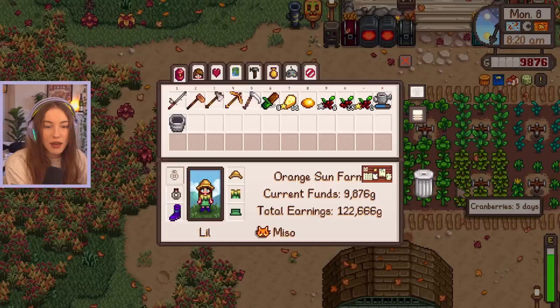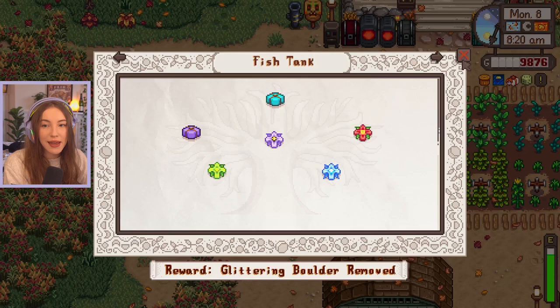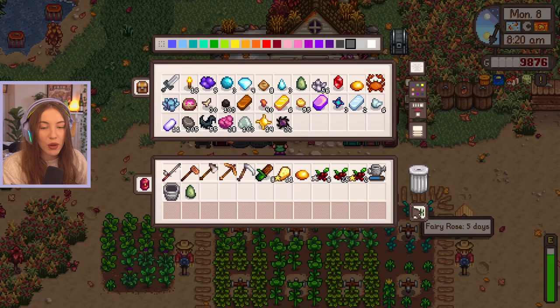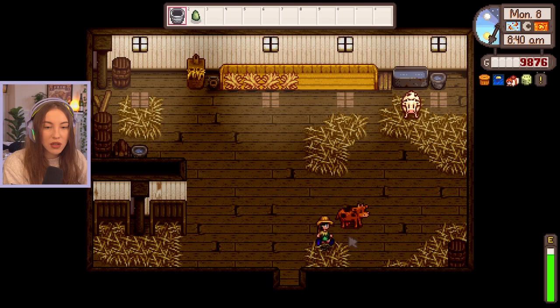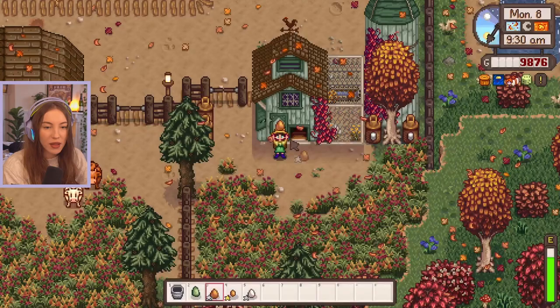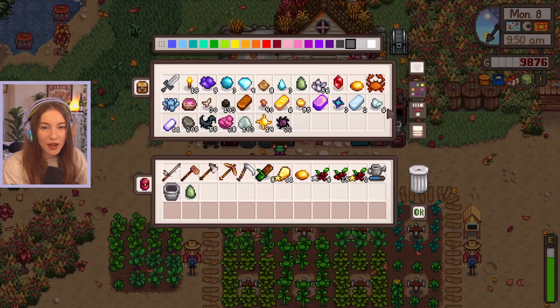Let's check quickly - yeah the tiger trout and the walleye are what we need. We've also got to bring Linus a jade and return his basket. Do we have a jade? We do in fact have a jade, let me bring that with us. Let's go milk our cows and do our chickens. In an ideal world I'd also like to get a goat since we upgraded the barn last episode, but I don't think we'll have enough money since we're spending it all on the horse. Let's put these eggs in for mayo.